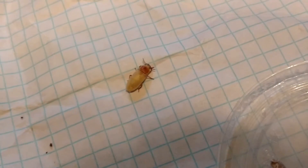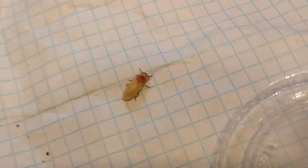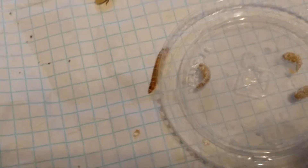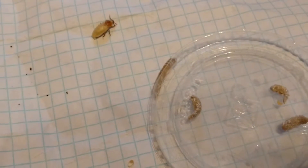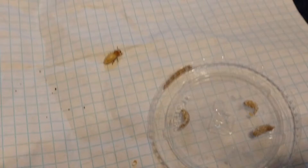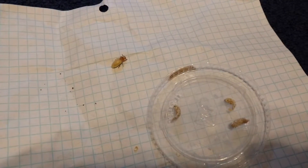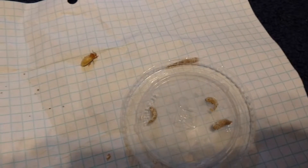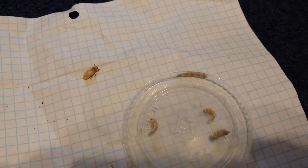These beetles can fly — some darkling beetles can, it depends on the species. Let me give you some history on these guys. These darkling beetles are found all over. I'm actually not sure exactly where they originated, and I don't want to give you guys false information. Anyway, there are the mealworms — they're kind of all over.